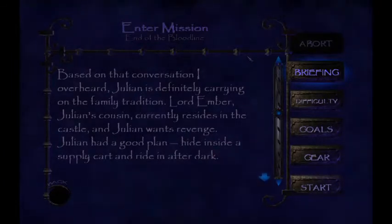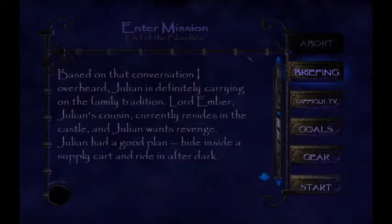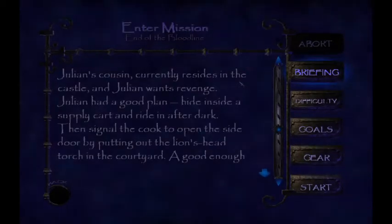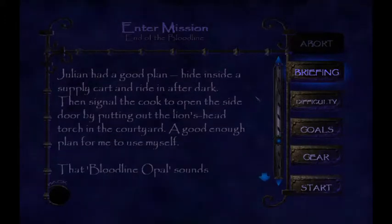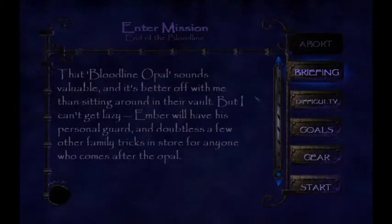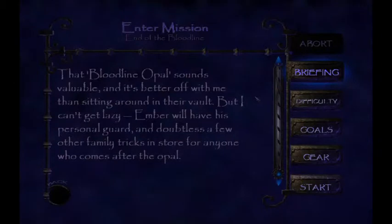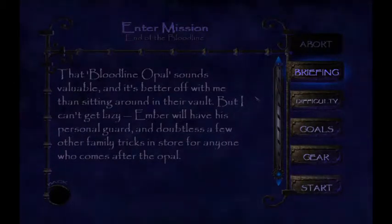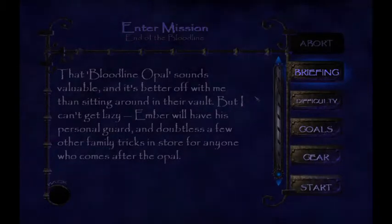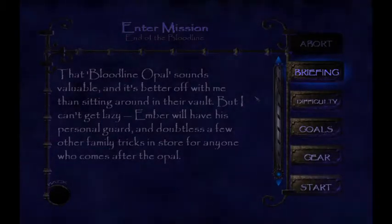Lord Ember, Julian's cousin, currently resides in the castle, and Julian wants revenge. Julian had a good plan: hide inside a supply cart and ride in after dark, then signal the cook to open the side door by putting out the lion's head torch in the courtyard. Would have been a good enough plan for me to use myself. That bloodline opal sounds valuable — but it's better off with me than sitting around in their vault. But I can't get lazy. Ember will have his personal guard and, doubtless, a few other family tricks in store for anyone who comes after the opal.